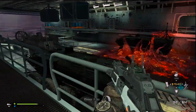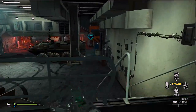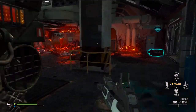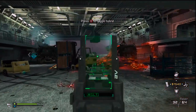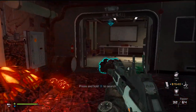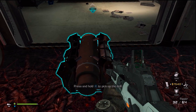Once you spawn in, you're going to spawn in right over here from the ship. What you want to do is grab your drill and bring it up right over here by this door. There's going to be a hive right there, and you want to bring the drill up to this door. You can actually place the drill right at the door.